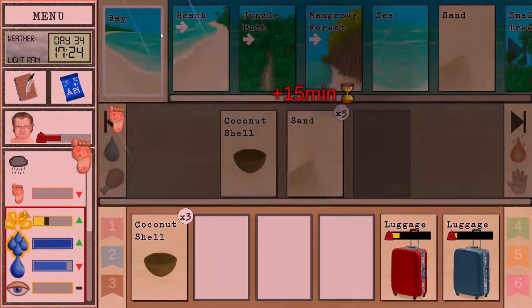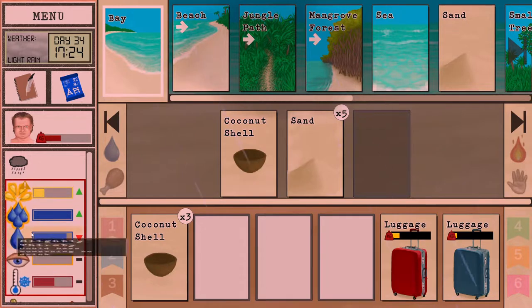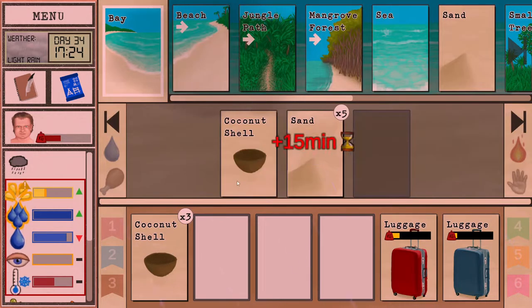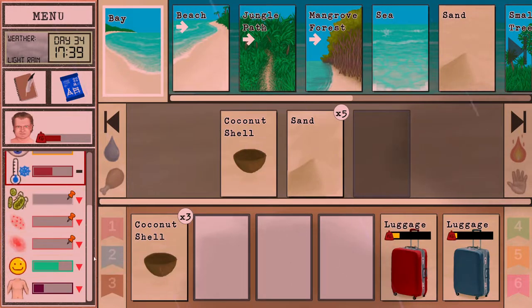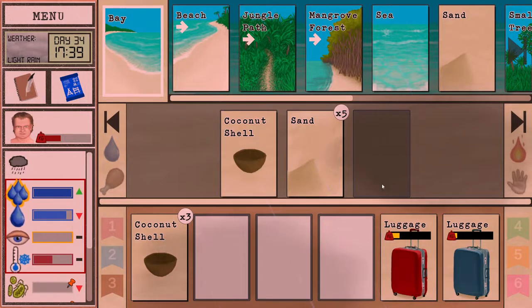If you change the location where you swim, the staleness doesn't get applied. The staleness is a weird thing, but basically every time you do an action it takes three hours to clear the staleness. Each time you do the action while the staleness is up, you get 80% of the skill instead of 100%, and it's multiplicative. Do it eight times in a row and it's gonna give you almost no experience.